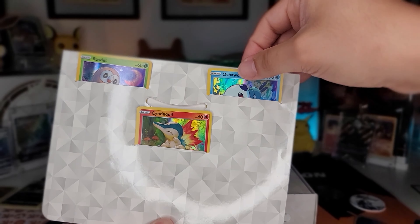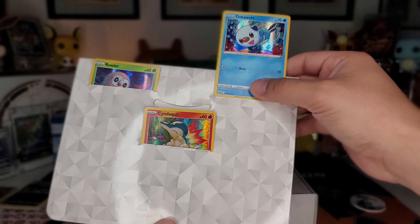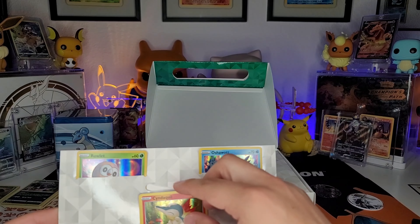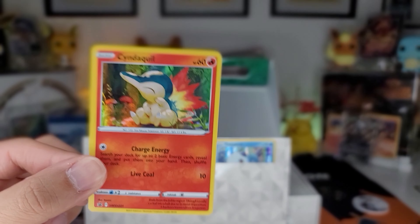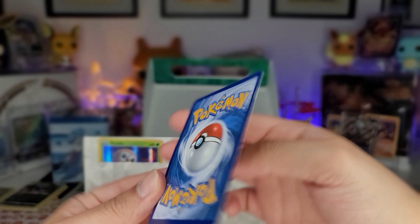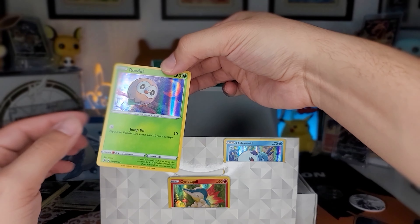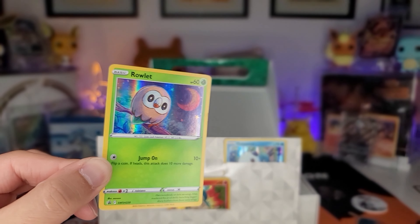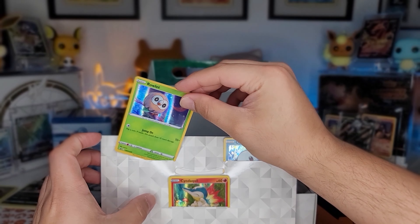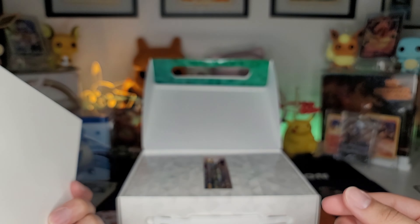That Incineroar holo — this is a promo. I'll probably sleeve them up later. That is clean. Look at the Cyndaquil one — see any swirl? It's clean. And the Rollet — oh look at that one, it's got a little moon on there. And Sneasel — it's clean! This is a nice box, I like the presentation. That's pretty clean, I like that.